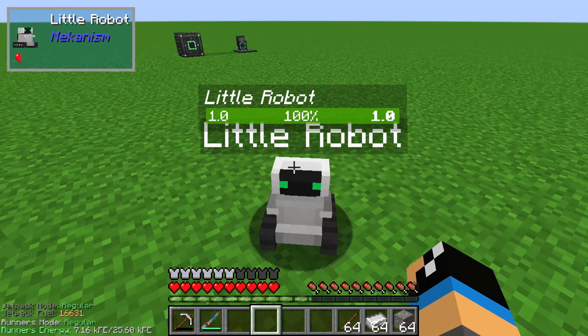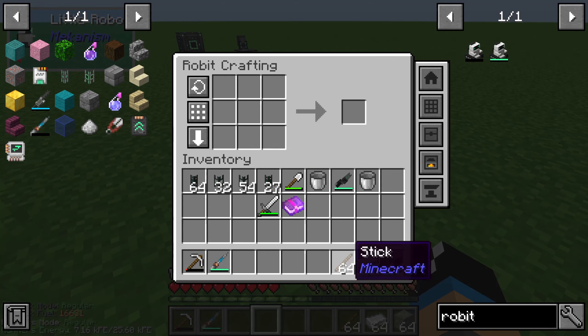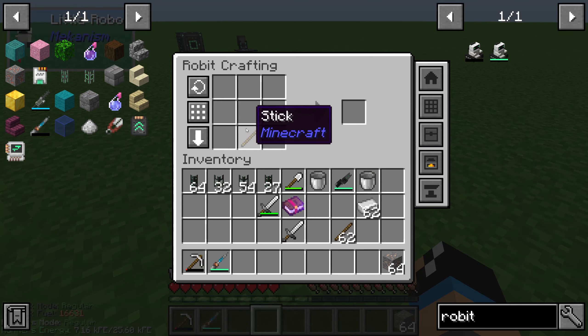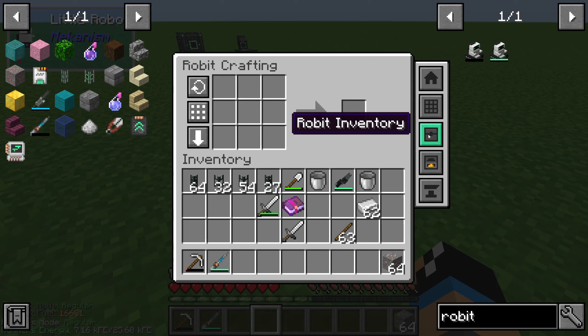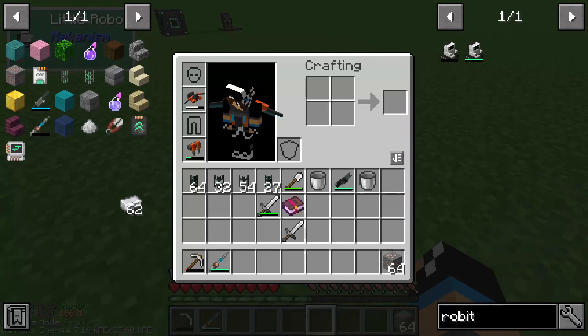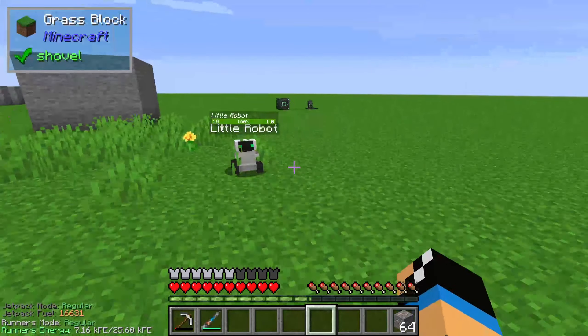With another right-click we can use the buttons again. We have a crafting interface where we can create a sword, for example just an iron sword. We also have an inventory so that we can put our sticks into this inventory.